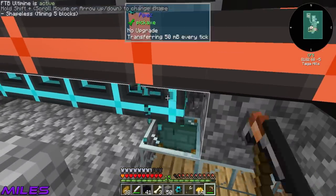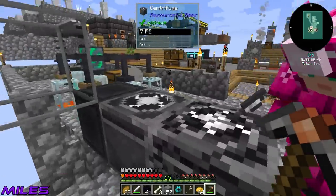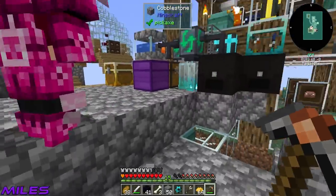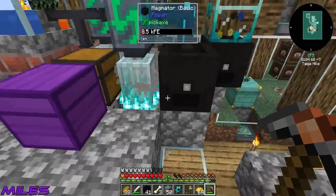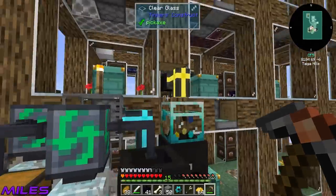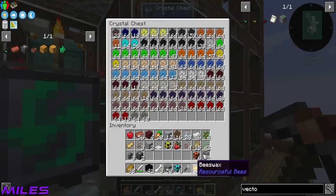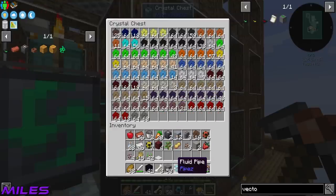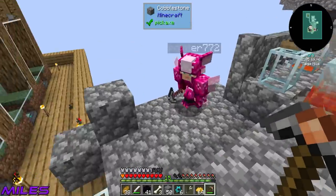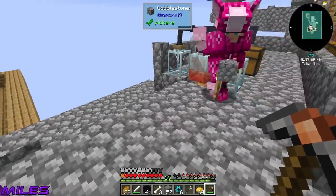We can start actually destroying these centrifuges without losing too much. Let's get rid of all of these and that honey block. Let me get rid of our honey congeal thing. Alright, Miles, let's start building these bad boy centrifuges!